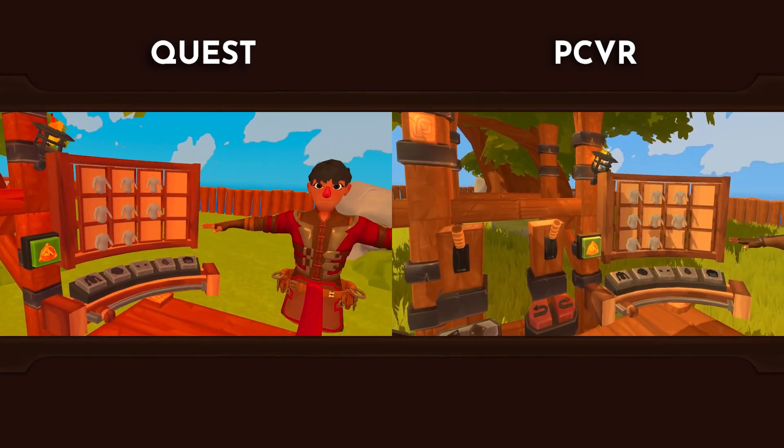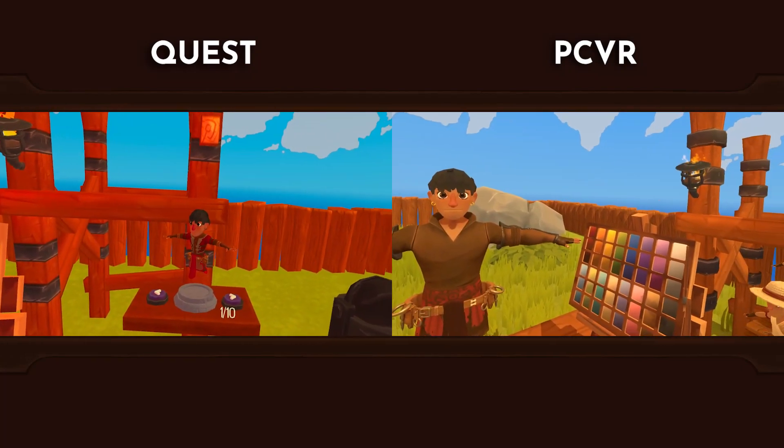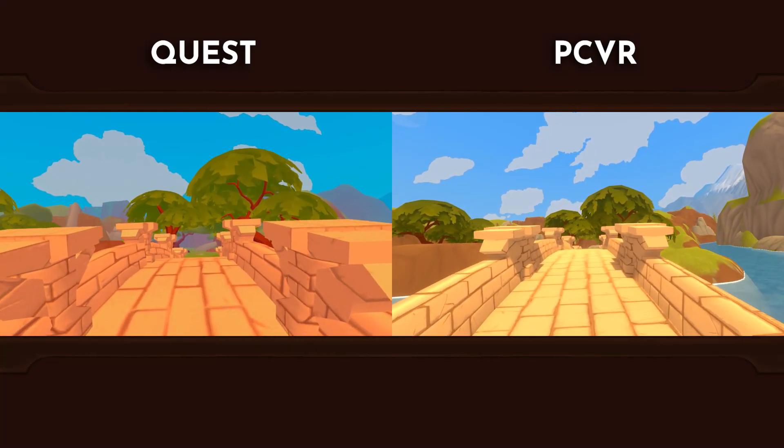Characters look virtually the same, aside from being a lower level of detail version of the original models compared to PC. All cosmetics that you already own on your Alto account will be available to you on Quest.